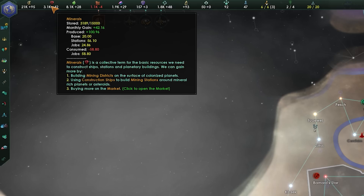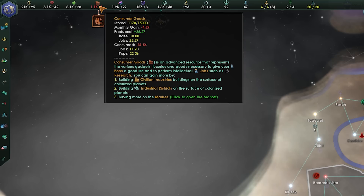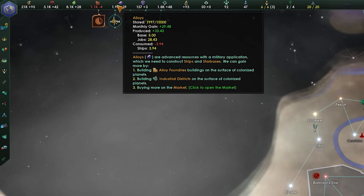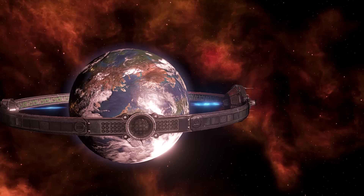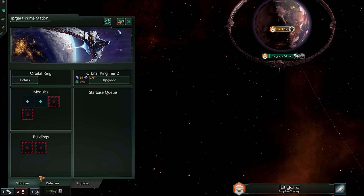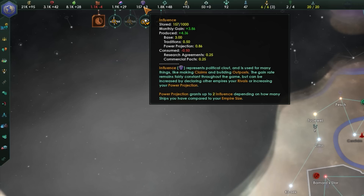Food is consumed by all organic pops and is needed for them to survive and grow. It's produced from agriculture districts and certain buildings. Consumer goods are an advanced resource produced on planets by processing materials, spent on upkeep for pops and certain jobs. Alloys are similar, produced the same way, but consumed when building space-based items such as ships, star bases, and megastructures. Influence is a strange currency — not outright produced by anything but accumulated over time naturally. The monthly baseline stays mostly the same but can be increased through certain diplomatic actions and power projection. Unity is spent on traditions, leader recruitment, and edicts, and is produced by jobs and specific buildings. Research is consumed as soon as it's accumulated on research projects, comes in three kinds, and is produced from research stations and planetary buildings.